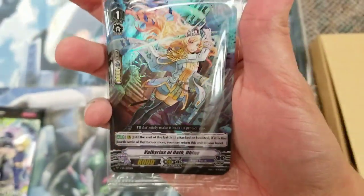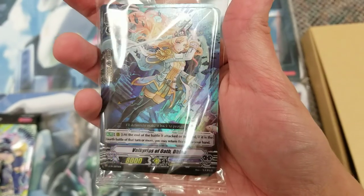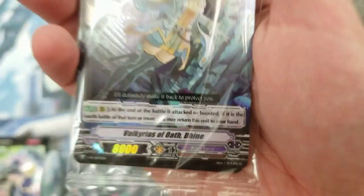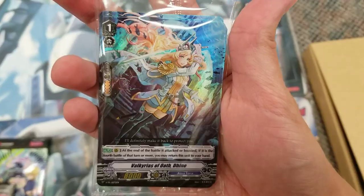Here's a look at the promo card — Valkyries of Oath Dine. That's an E, right? It's hard to read; I'm kind of squatting because it's tricky. But yes, an Aquaforce promo.